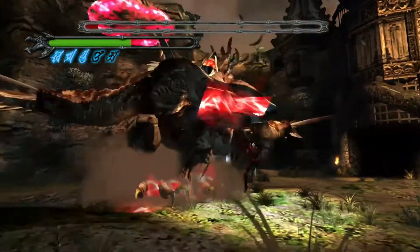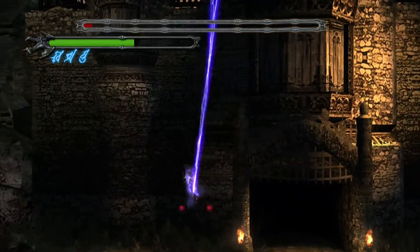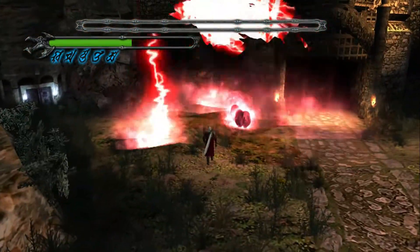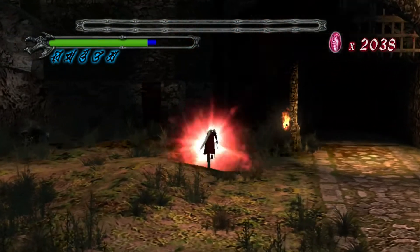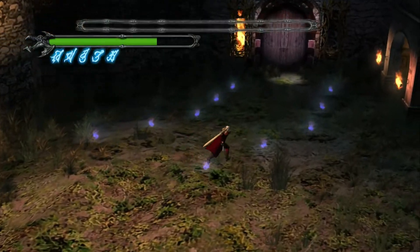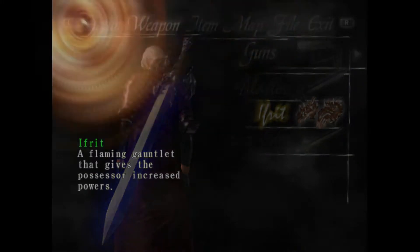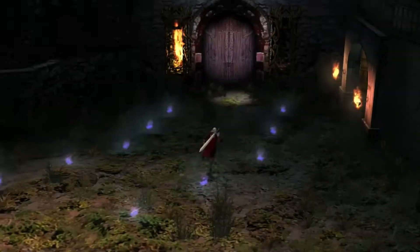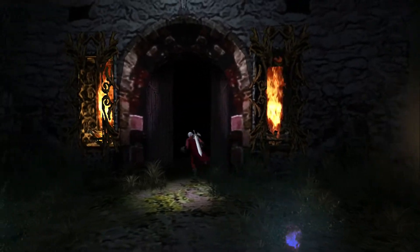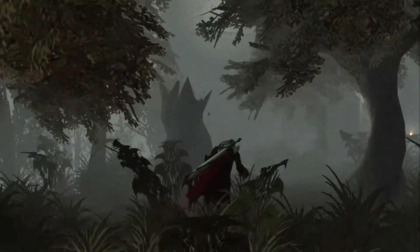Fun fact about this fight — you can actually just go straight up to the torches, light them up with Ifrit, and then walk out of the fight that way. Of course, you're gonna miss out on a bunch of red orbs you may wind up needing later on, but it's still a fun thing you can do. I didn't do it because I'm a pro demon slayer. Put that on my Tinder profile. Nah, just kidding — I don't have a Tinder profile. I don't need one. I'm a pro demon slayer after all.